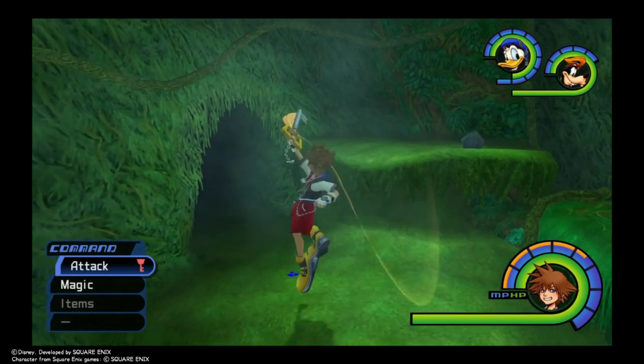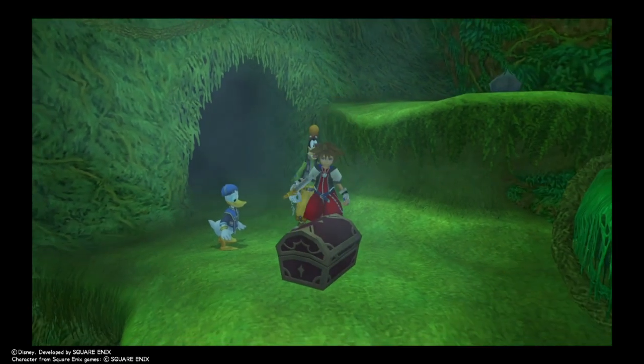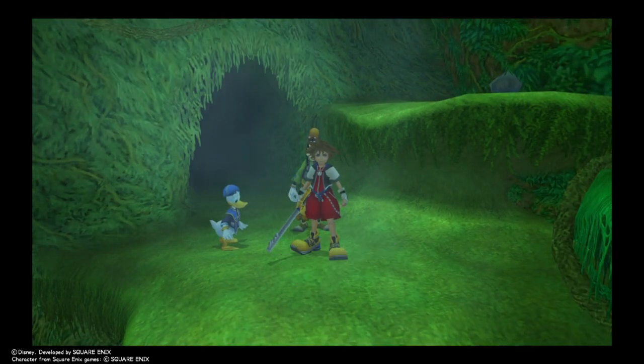Later in the game, Heartless pop up here, and I'm pretty sure you have to use magic on the flowers to tell them to go away — which is an interesting concept. It's just, I don't want to deal with that headache, so get it now, right?